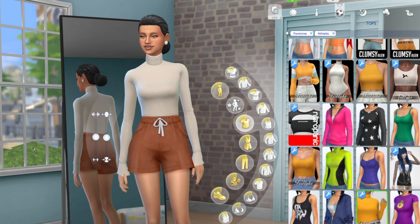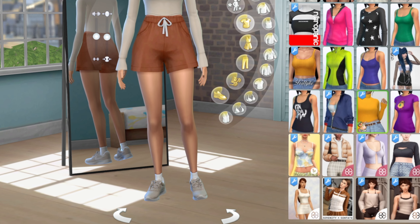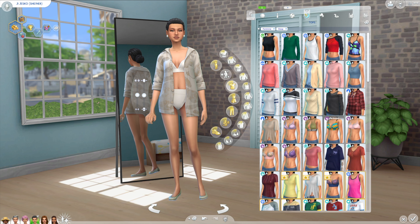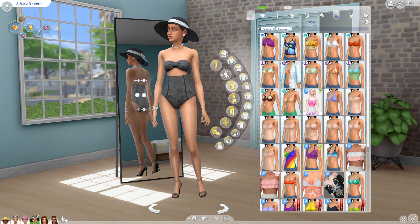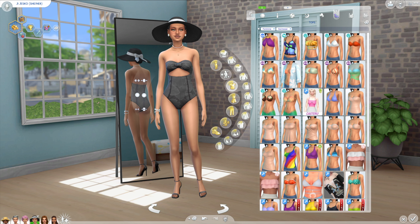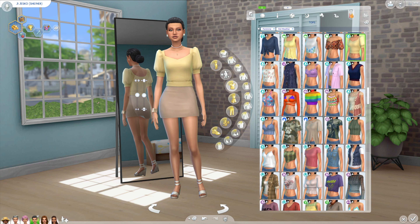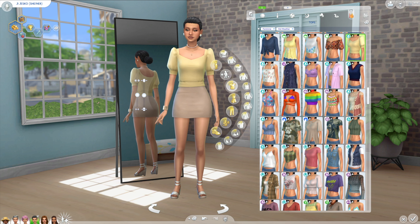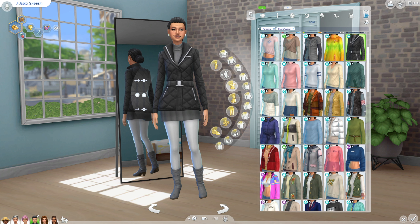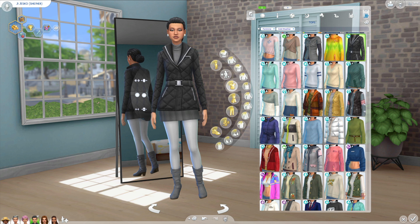This is her athletic wear - she's still wearing the earrings and her nail polish is done, her makeup is done despite the fact this is athletic. Her sleepwear, which looks fabulous. Her party outfit - perfection. Her swimwear with the heels and the bracelet and the pearls, because you just need those pearls when you're swimming. Her summer outfit, which is her most relaxed outfit, but still not a hair out of place. And then her cold outfit, which is one I've used many times before.